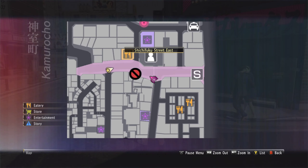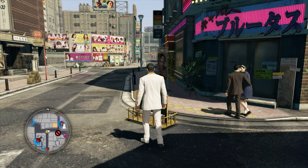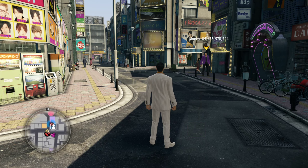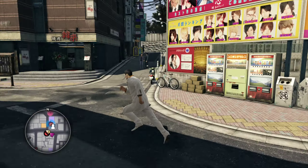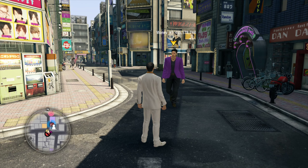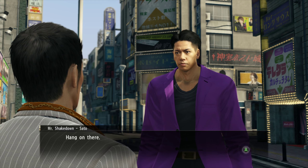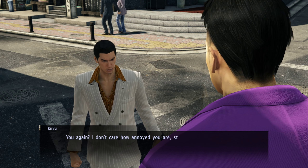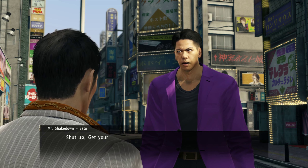One more tip before we get into the fight: especially when you're first starting out and not sure how to beat Mr. Shakedown, you're going to want to fight him in an open area. This spot where he is right now is actually pretty good. I'm going to let him come to the open area in the middle of the street. I had 4.5 billion yen when I started — when I let him defeat me — so we'll see how much we have when we fight him.